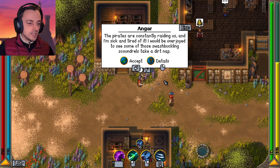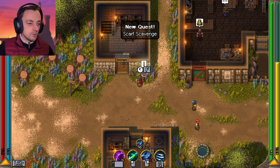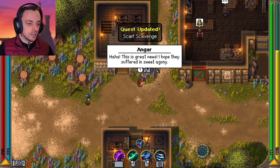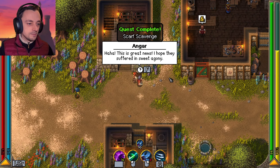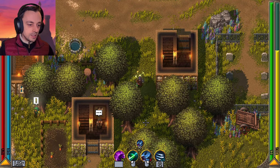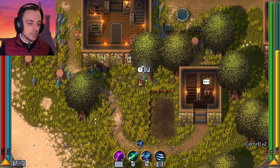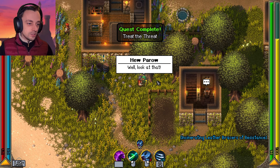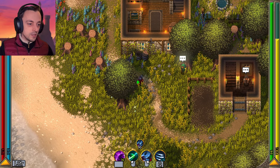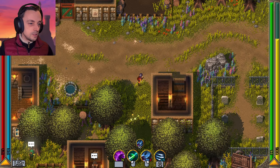The pirates are constantly raiding us and I'm sick and tired of it — I would be overjoyed to see those swashbuckling scoundrels take a dirt nap. I've already killed quite a lot of those. He wanted a scarf — I think I've already got that. Quest update! This is great news. I'm pretty sure they suffered because I was poisoning everyone. I've done a bunch of quests in the last few episodes that I didn't even know I needed to do. We also did the potion quest — there's a person who wanted a potion pot.